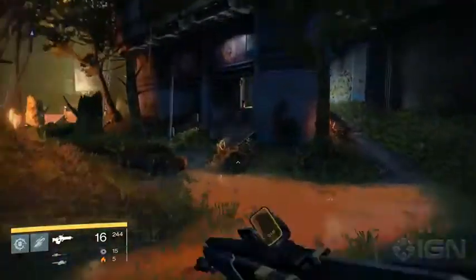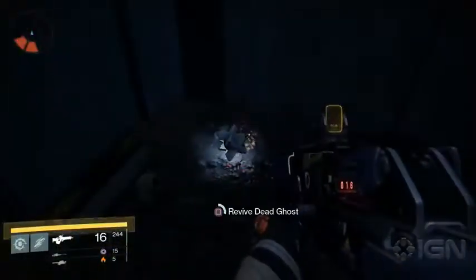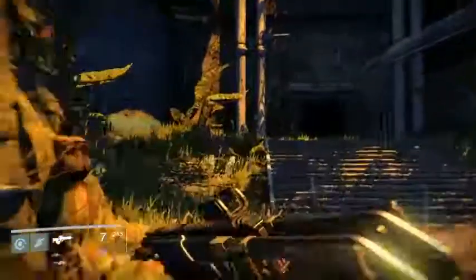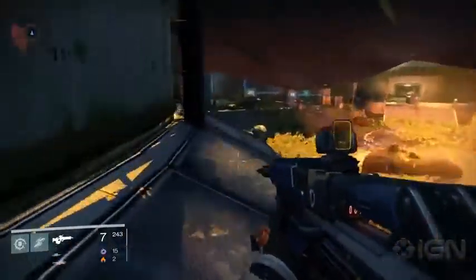There are two ghosts in the Ishtar Commons area. One is to your right as you enter, in a small room off the hallway up the stairs. The other is on top of the awning of the large rounded building directly in the center of the Commons — also a nice vantage point to watch the fallen-vex firefight from.